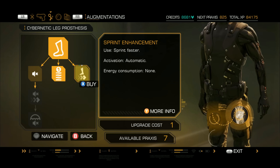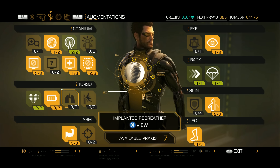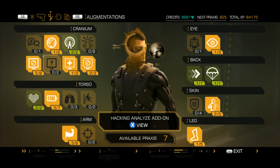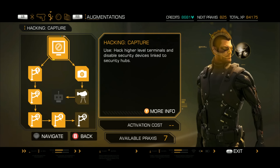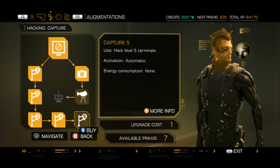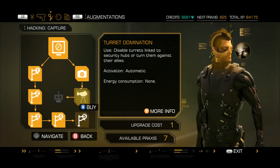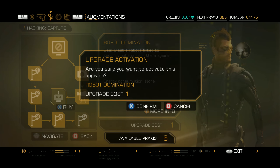The run and silently sprint faster thing is not really something we need. Let me tell you which ones we're going to be getting. The one we were going to get before but didn't when we did the Barret boss fight — which has to do with hacking turrets. Disable turrets linked to security hubs or turn them against their allies — turrets and robots and things like that is always something you want. As well as disable linked security hubs — so we're going to grab these two, you have to get both of them in order to do it.